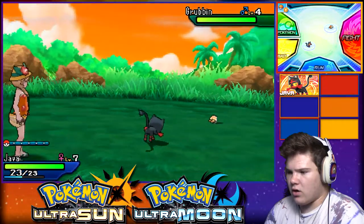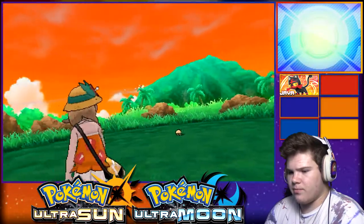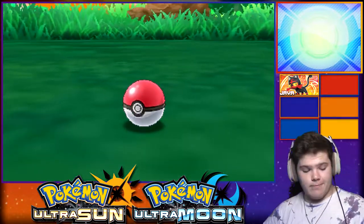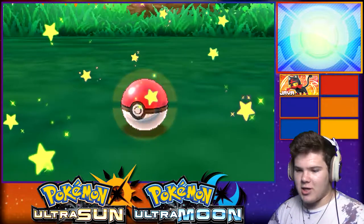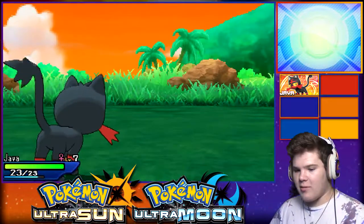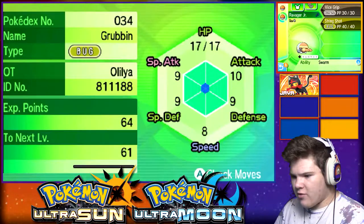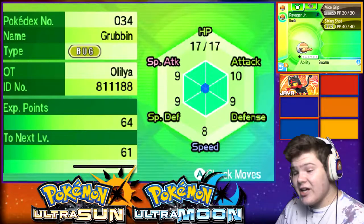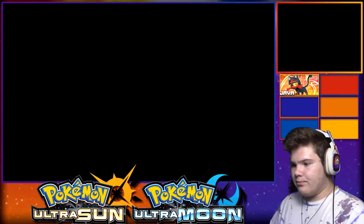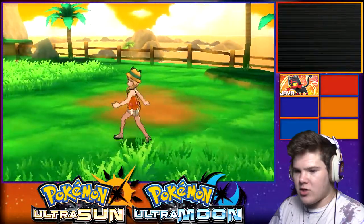I remember I had Jad evolve it early for me. I'll throw a ball at it because it should be 100% catch ratio - might as well just catch it if I end up wanting to use it. I don't know if I will because I did use a Vikavolt. Welcome back Ravager Jr.! It's got Vice Grip and String Shot with a Quiet Nature, which is actually really good.